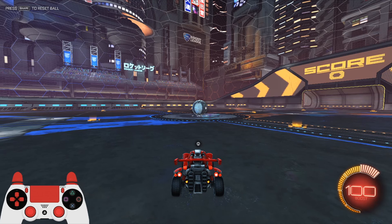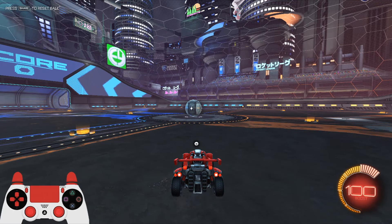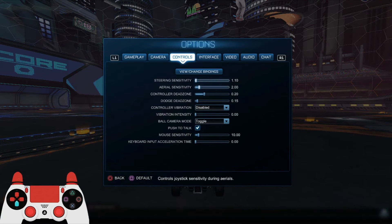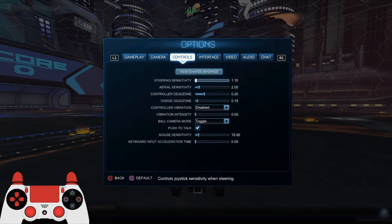You can still technically no flip with the help of flip canceling and controlling your recoil. Keep in mind that if you're playing on controller, you have to get this perfectly straight. It is a little bit easier if you go into your settings and change your dead zones — your controller dead zones — but it's a little difficult to explain, so I'm just going to link a video in the description that explains all these settings.